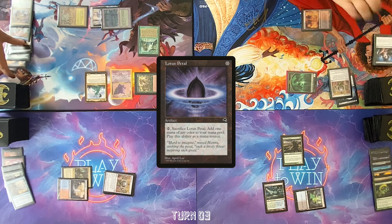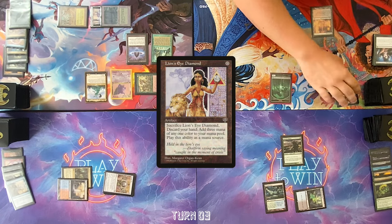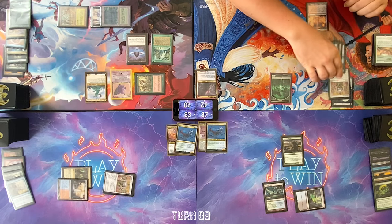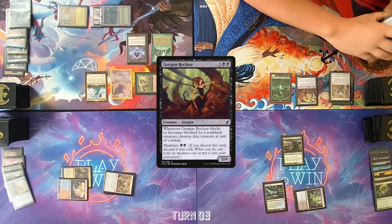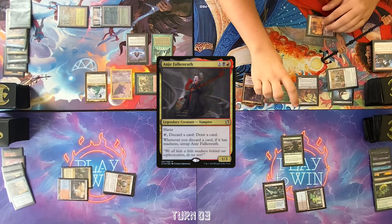Cast Muldrotha. Cast Lotus Petal from graveyard. Move to End Step, discard a Snow-Covered Island. Draw. Play Lion's Eye Diamond. Sac Lion's Eye for three black, discarding my hand. Using two of the black, I will cast Gorgon Recluse — the only way to get Anya out right now. Cast Anya. Go to combat, Dylan for one. Pass.